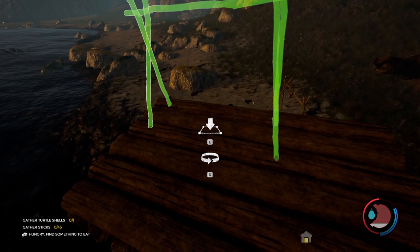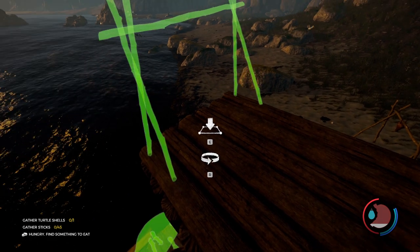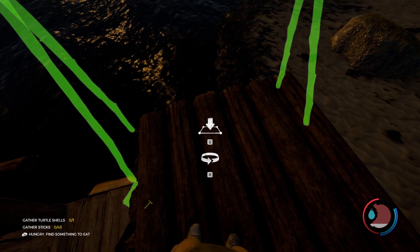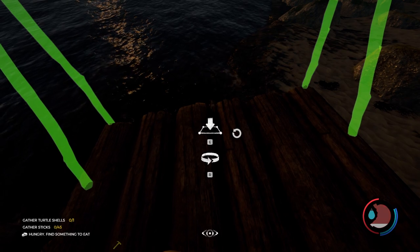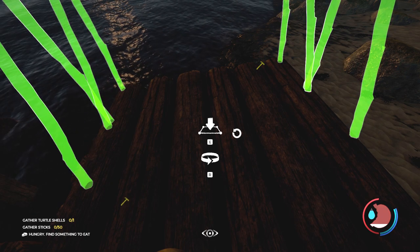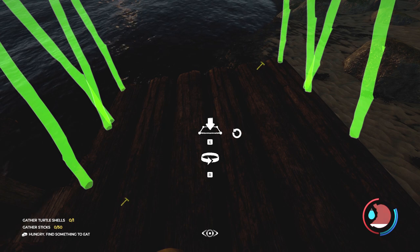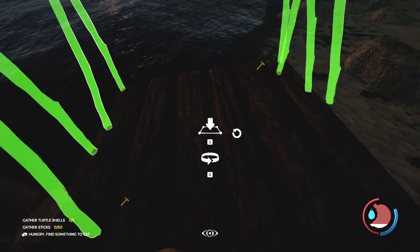I'll want a couple of these, so maybe we should put them right here. Yeah, that looks pretty good. We're going to put down two of these things - one right there and one right... come on, work with me. That doesn't look that good. It's getting dark.